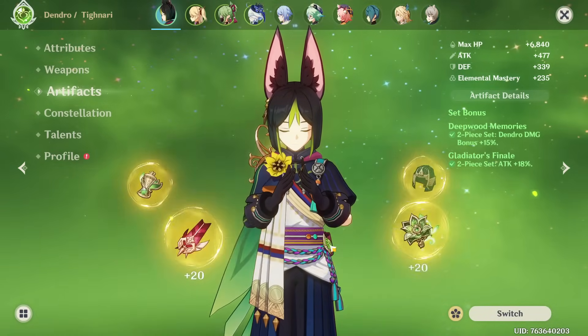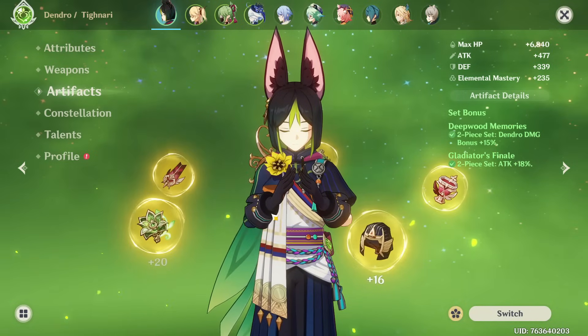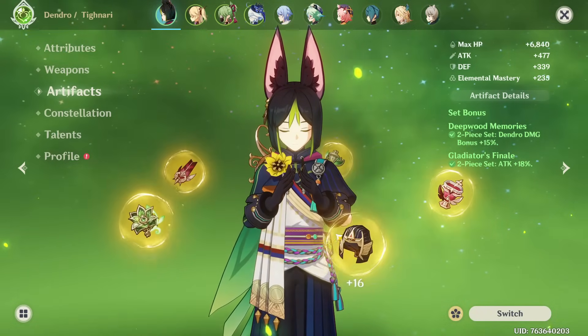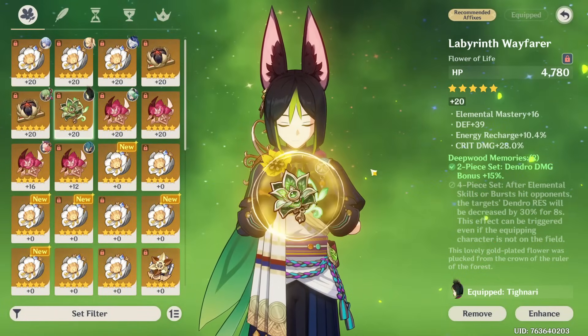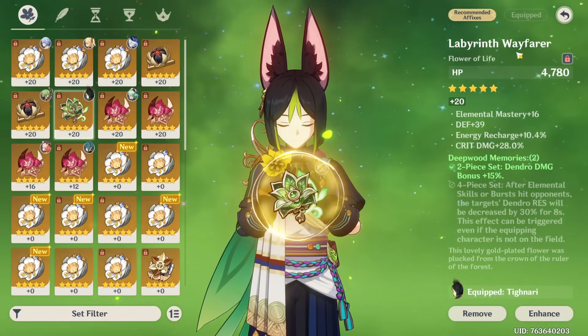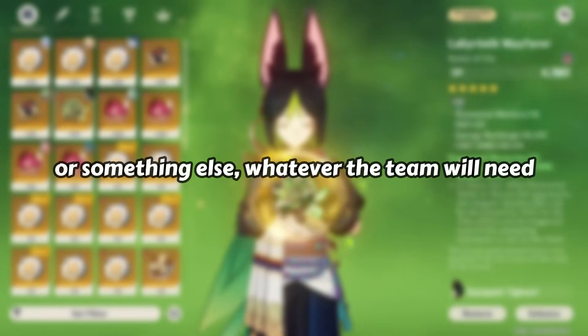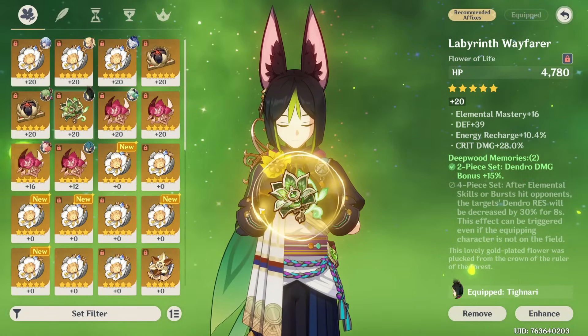For artifacts, he currently has two-piece Deepwood and two-piece Gladiator. I want to go for four-piece Deepwood since he is the only dendro character we're using right now. Maybe at some point we'll end up switching this artifact set to Gilded Dreams and giving the Deepwood to a support character. For now, he has Deepwood Memories and this is where we're gonna focus on farming.